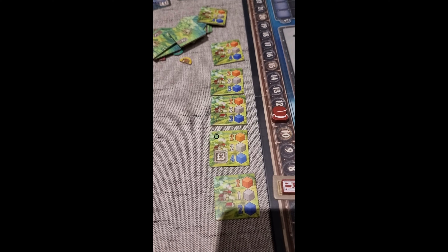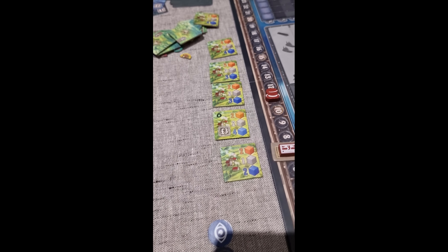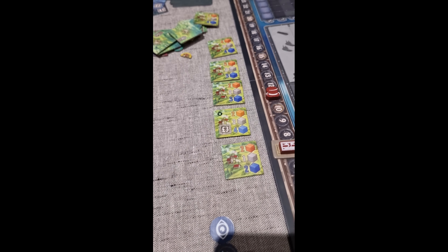There is a face down tile at every mine location which shows how much tin and copper are at that mine, along with how much water has to be cleared.